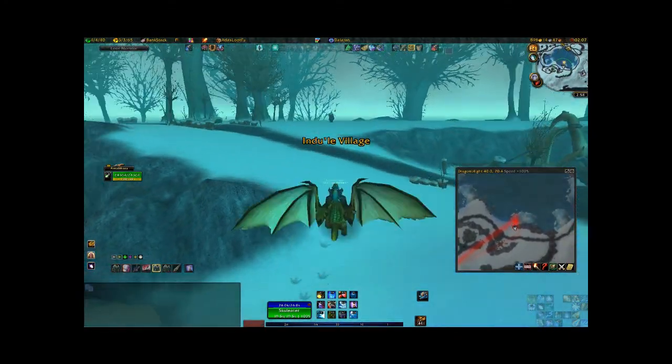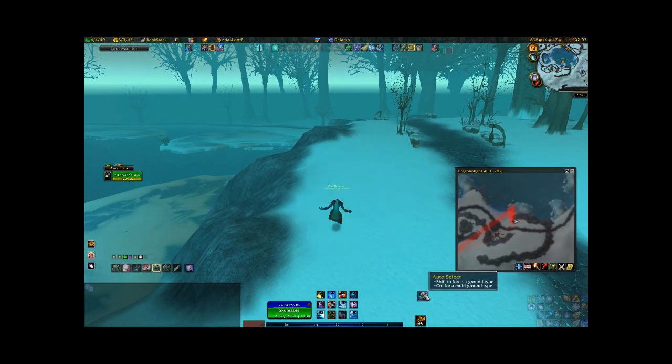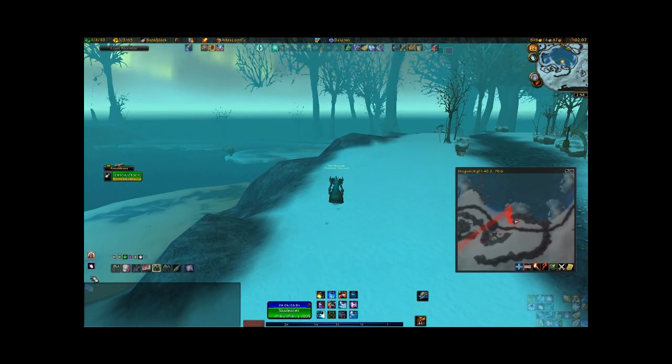Another thing Carbonite will do is let you know when an enemy player is in the area. This will show up in your chat. If you look right here, it says 'Carbonite: enemy dark looks detected near you.' This can be useful if you like to PvP or if you're just worried about getting ganked.